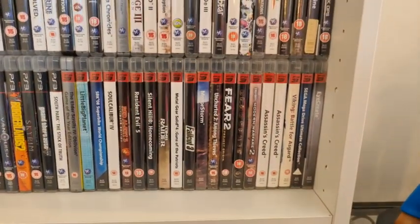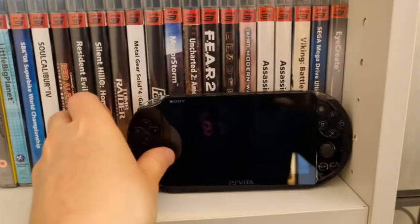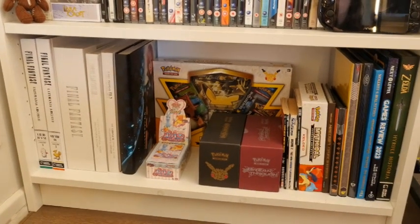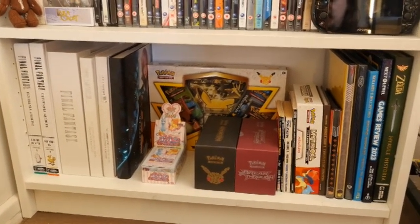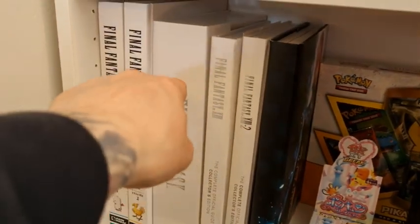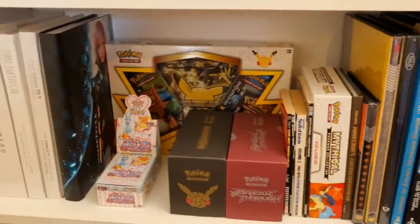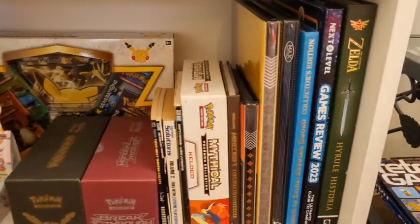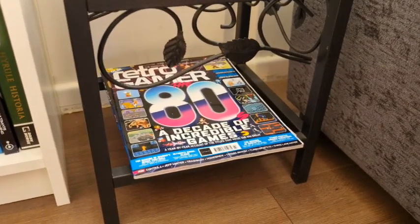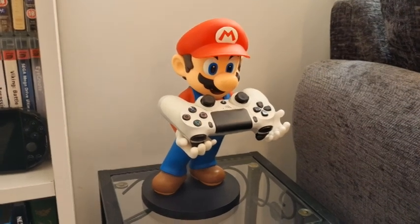There's my Vita with a few games behind it, including two copies of Assassin's Creed — that must have been before I was keeping my CLZ log. A few random bits down there including my Final Fantasy Ultimania Archives volumes one and two, a hardback guide to Final Fantasy 7, 8, and 9, and the Final Fantasy 13 trilogy. A few random Pokémon cards, a couple of copies of Retro Gamer, and Super Mario holding a PS4 controller — of course.